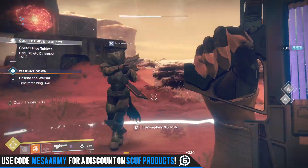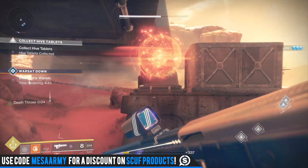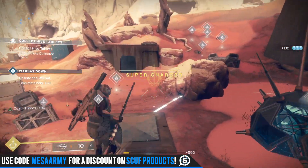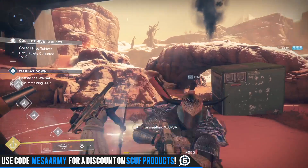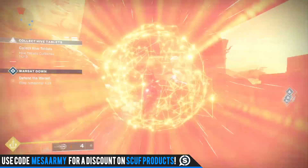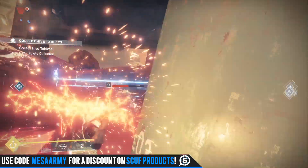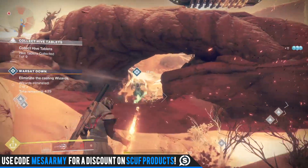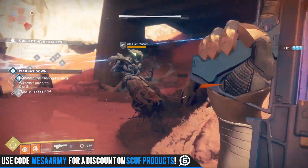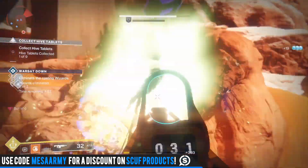Risk Runner and Skyburner's Oath aren't getting any secret perks, but when made into a masterwork they both get plus 30 range. The masterwork of Sleeper Simulant is going to give you plus 75 charge time and Accelerated Coils as the hidden perk, which speeds up the weapon charge time. Sturm is simply getting plus 20 range and plus 40 handling. Sunshot is going to get plus 30 range and plus 20 stability — no special perks on those.